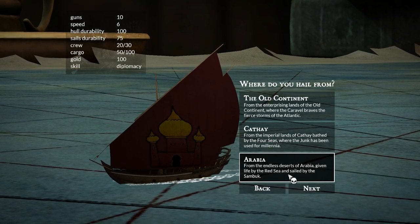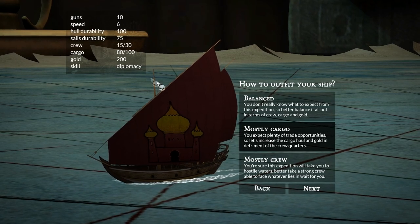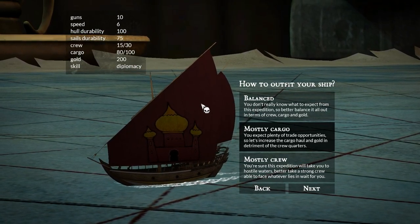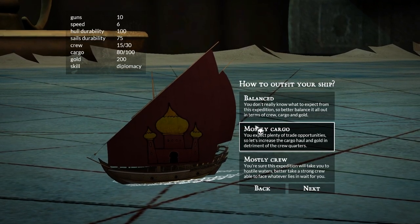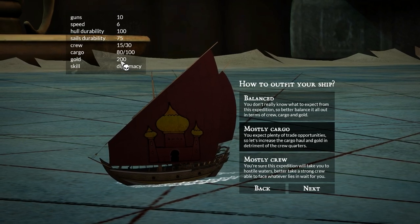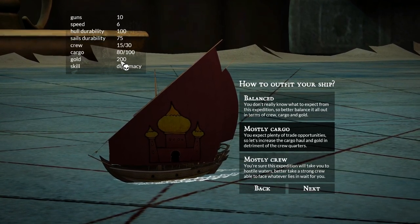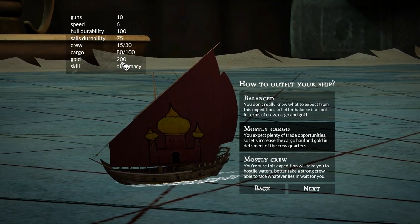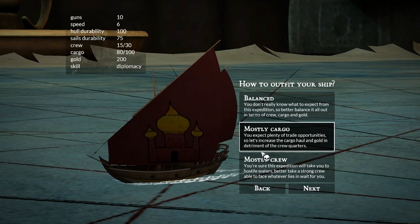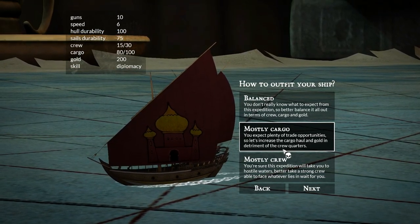From the endless deserts of Arabia, giving life by the Red Sea and sailed by the Sambuca. So then we can outfit our ship — balanced, mostly cargo, or mostly crew. Since I've played a little bit of the game, I know crew is pretty cheap to come by — not very expensive. If you go for mostly cargo, which is the one I'm going for, you give up five crew for an extra 30 cargo and an extra 100 gold. I think getting the extra 100 gold and 30 cargo is definitely worth giving up five crew members. So mostly cargo is probably the best one.